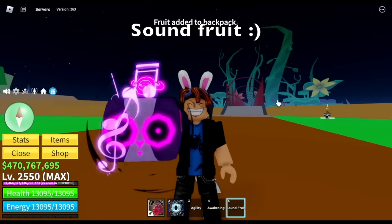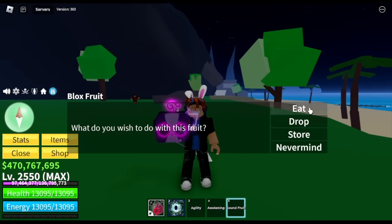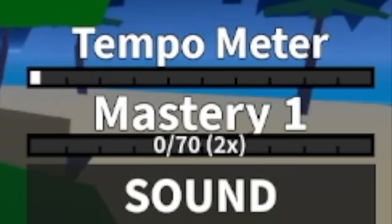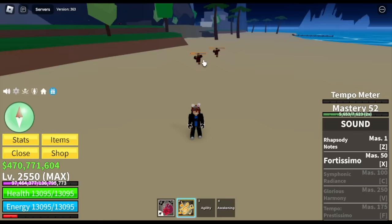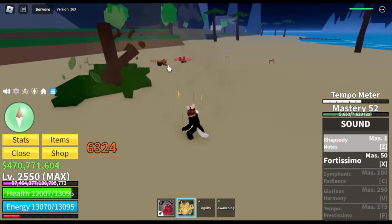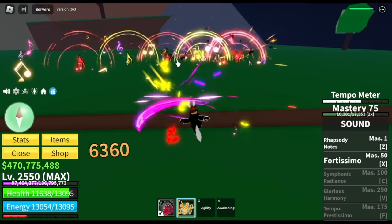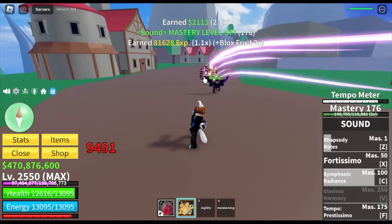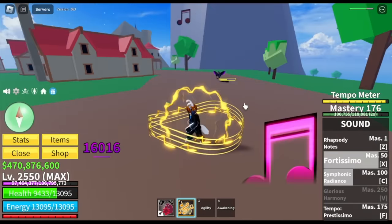Now, all we need is the sound fruit. I got this from the gacha. Let's hit this one up — we don't have mastery yet, but our goal is just to fill up the tempo meter. You can fill it up by using skills, and to make things faster you need to unlock Tempo Persisting at 175 mastery. I know how to use the Rhapsody Notes now — you can hit it three times. We'll fast forward until we unlock the F skill, Tempo Persisting. If you use this skill, you can fill up the tempo meter.